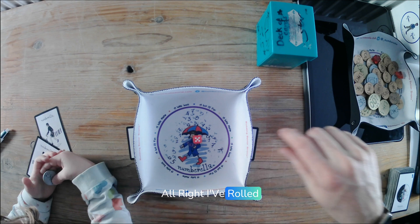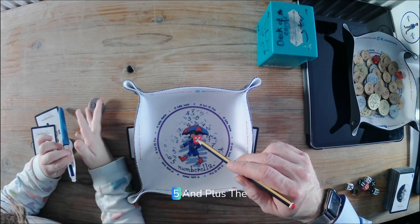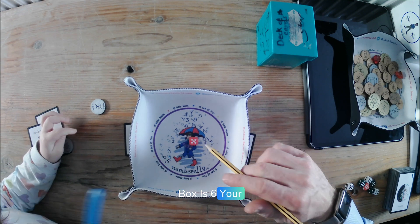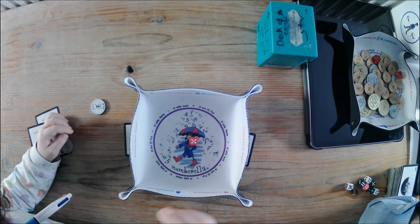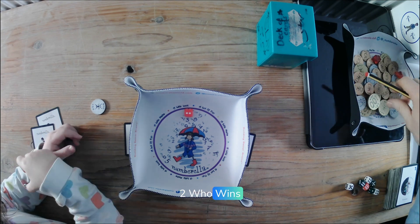Alright, I've rolled. How many dots? One, two, three, four, five. And plus the box is six. Now your turn to roll. How many have you rolled? Two. Who wins? I win because I rolled six. I got a gin genie. If I throw that in the map, I get another coin.